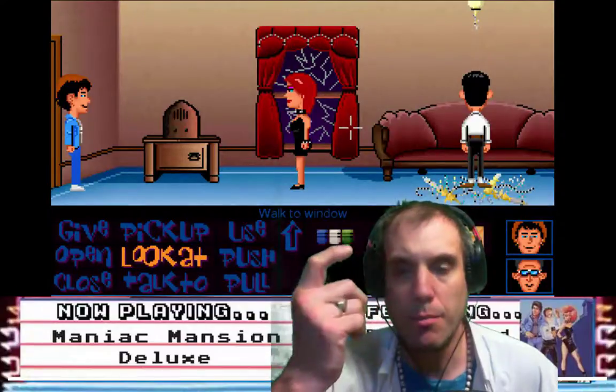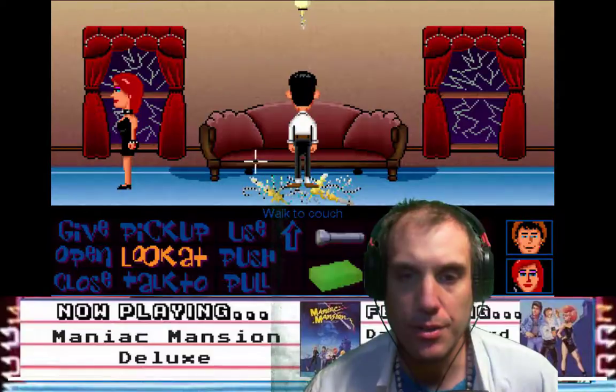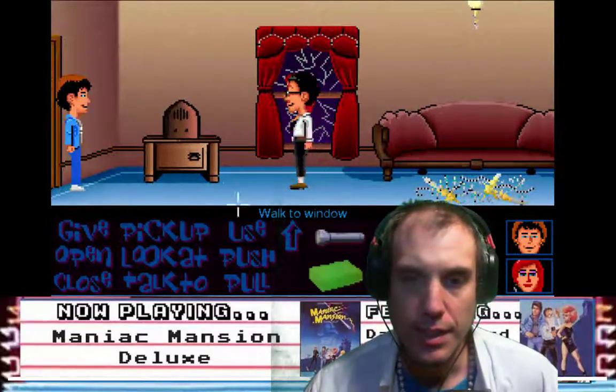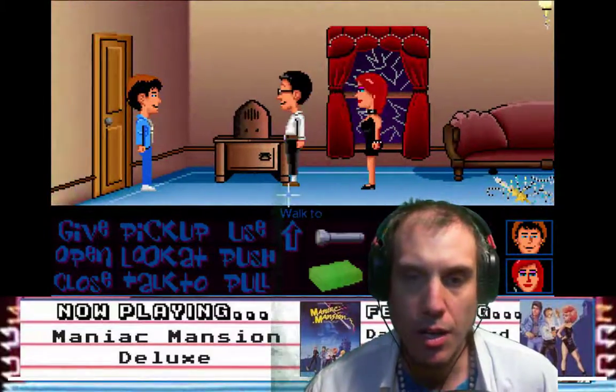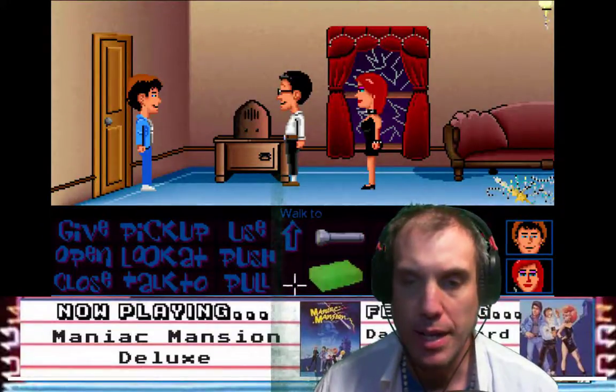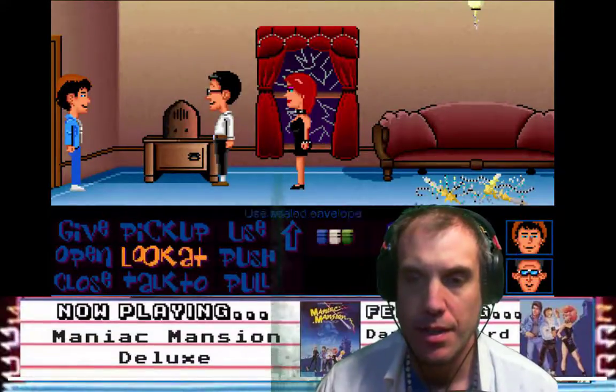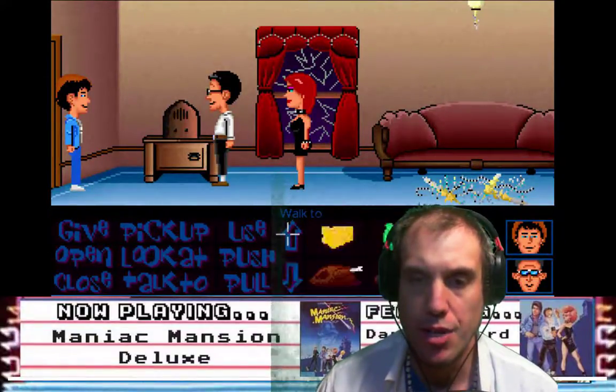We've got Razor the punk rocker and Bernard the nerd. What we're going to do first is wrap it up by opening the secret envelope that we have. Razor has a sealed envelope — does she have the jar?